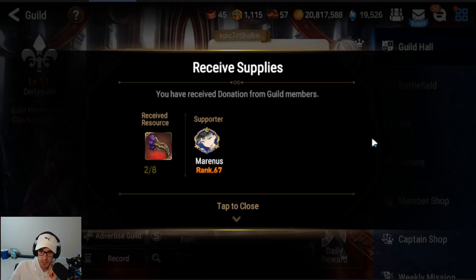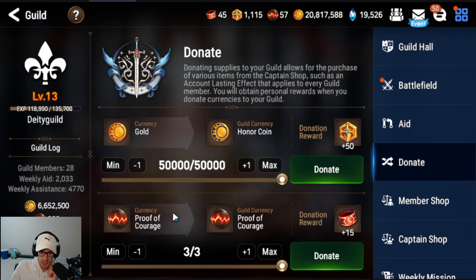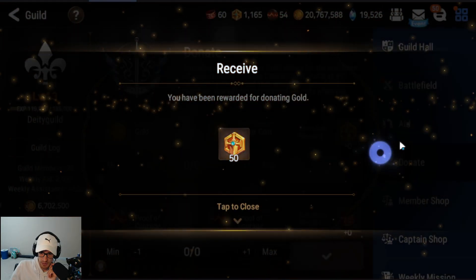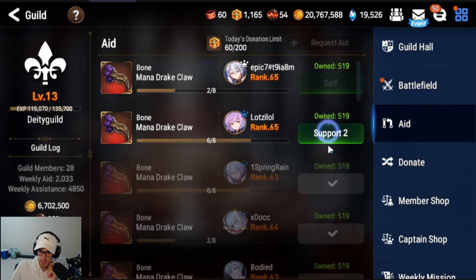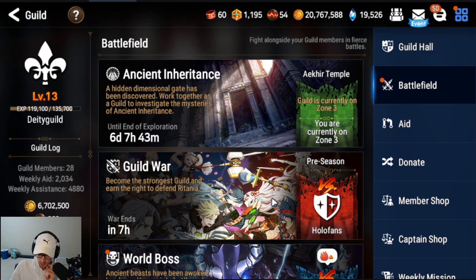If you guys need a guild, join the guilds. You can see how active this guild is — it's the weekly reset and we've already bought our box. We have buffs going constantly. Everyone's requesting Wyvern Claws, so it's the most efficient guild you could possibly be in. You just won't be high in guild wars, but as a new player you're not going to be able to really do guild wars anyway.